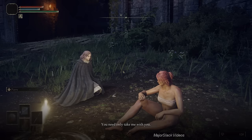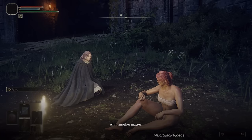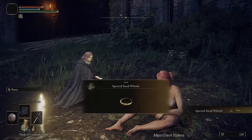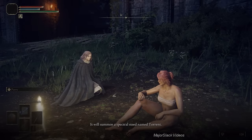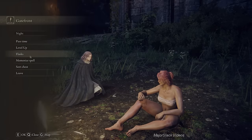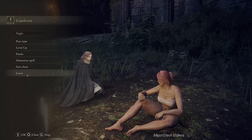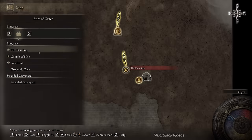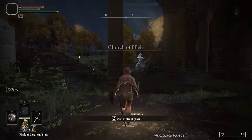Rest at this Site of Grace — we'll talk to Melina, and she'll give you Torrent. She says: 'I bequeath to you this ring — the Spectral Steed Whistle. Use that to traverse great distances.' It will summon a spectral steed named Torrent — treat him with respect. Switch your flask over to one HP, three FP — that's one red, three blue. We're playing as a mage, so we don't need much HP. Back to the Church of Elleh, favorite those three Sites of Grace, and we're going back to meet Renna.